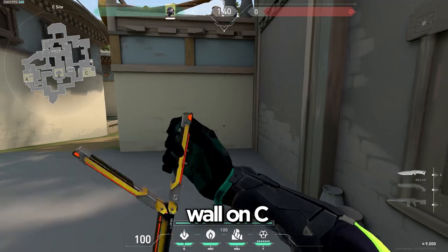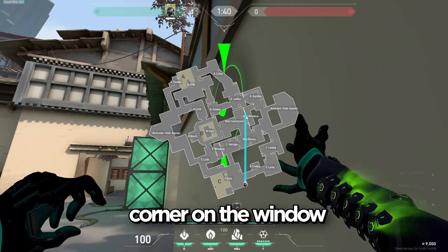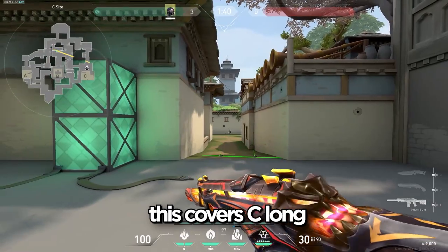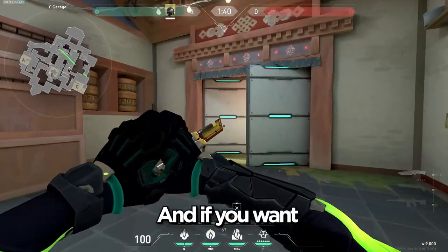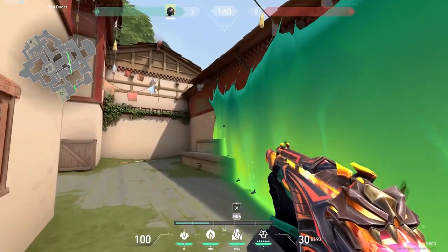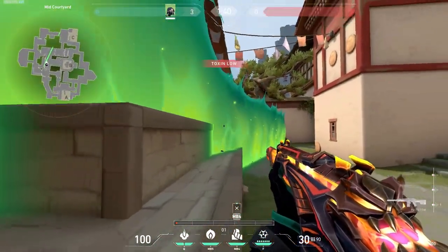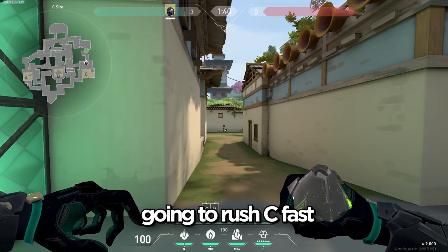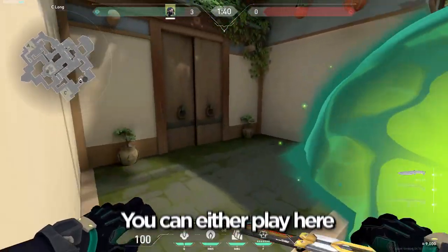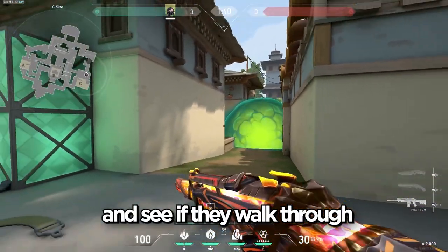For another aggressive wall on C, stand right here in this corner and aim all the way towards this corner on the window. This covers C long, and if you want to play aggressive you can just walk out and it covers window too. If you think your opponent is going to rush C fast, you can just throw your orb deep — you can either play here or just stay back and see if they walk through.